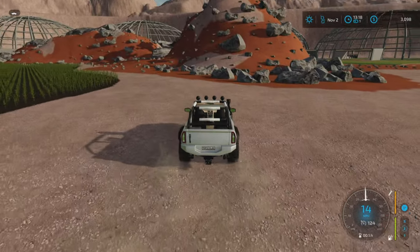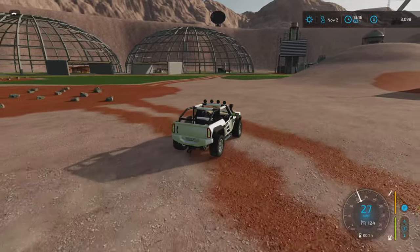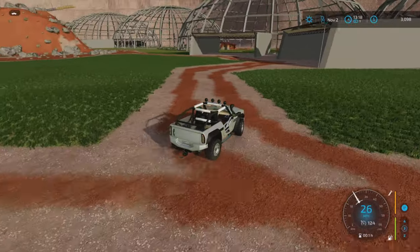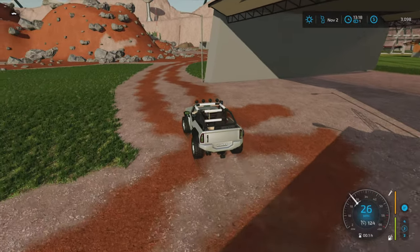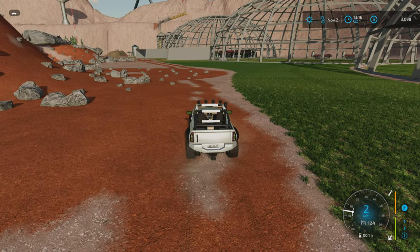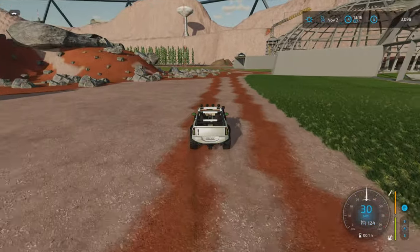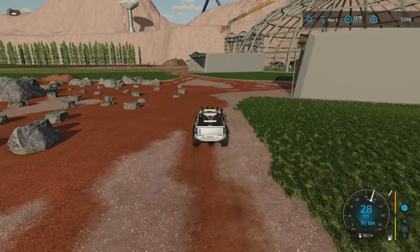We've got a couple of options — we can go futuristic with habs and that kind of stuff, or we can go pioneering and old school. What we've got to try and do is make ourselves self-sufficient, so we get to a point where we don't need any more deliveries coming up from Earth. If we've got stuff to produce metals and various products that we could potentially need, we can do that. This series lets you ask those big questions.